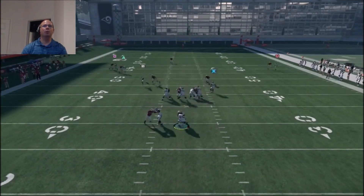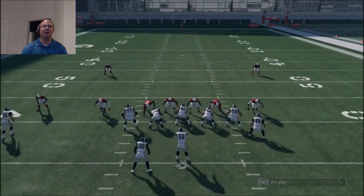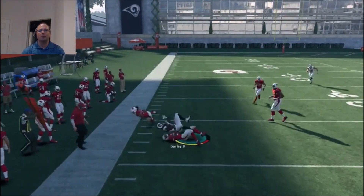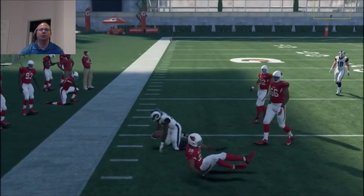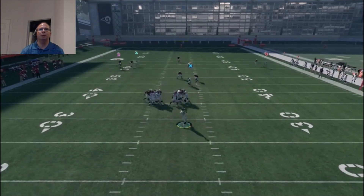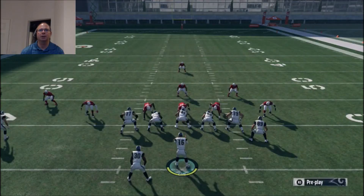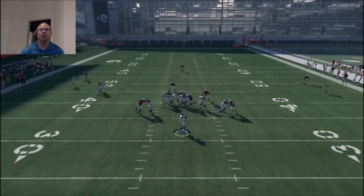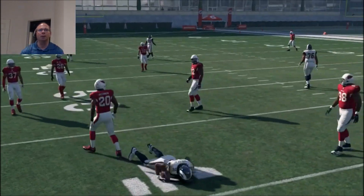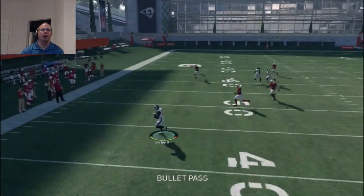What's good about this is it essentially has seven people blocking for you, so it protects you and gives you time. If the running back is not getting out, your next progression is going to be Watkins up top. First place we're going to go is the running back underneath — a lot of times he's going to be wide open. Now, both the running back and tight end stayed in to block, giving me the deep crossing route over the middle to hit my opponent for a big play.